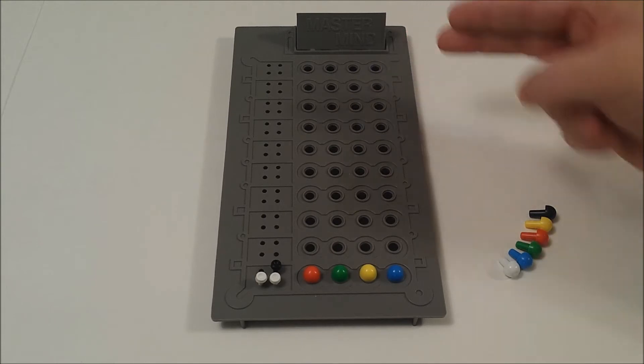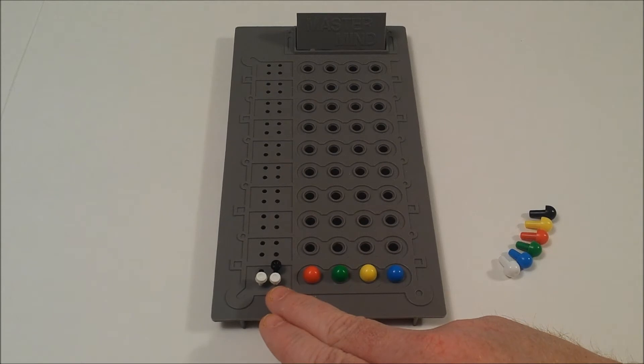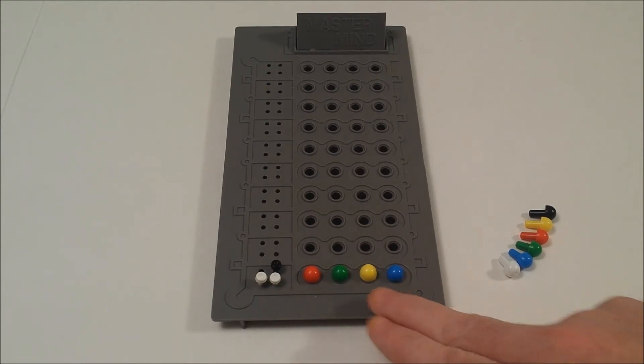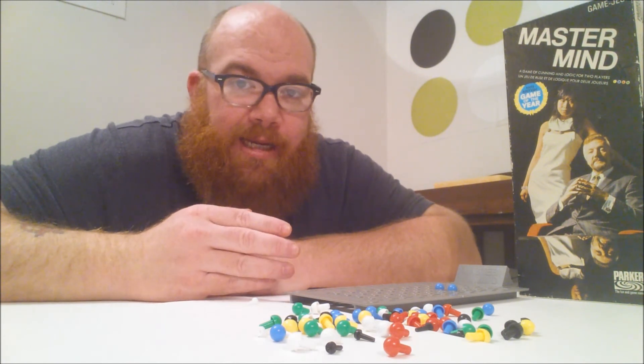After the code breaker has placed pins, the code maker will place a white pin indicating if a color is correct, and a black pin indicating if a color and a position is correct. It's through the combination of these that you're attempting to solve the code. And that, my friends, is Mastermind.